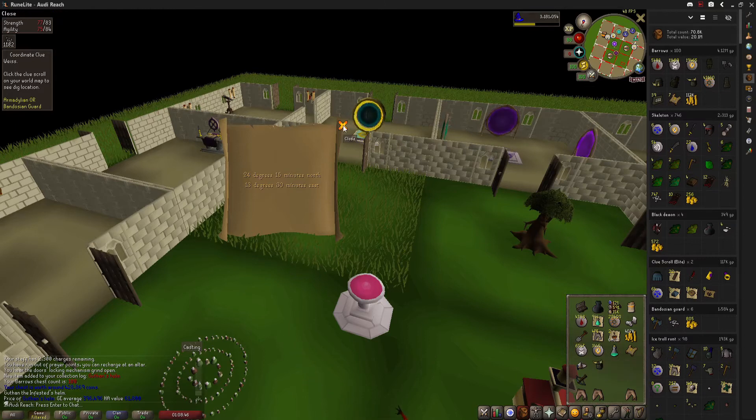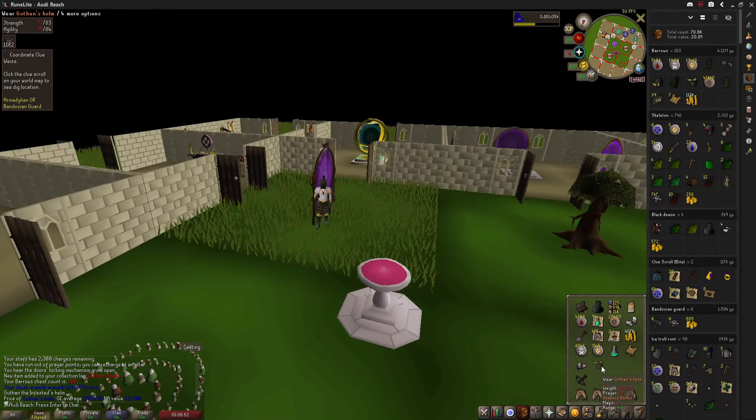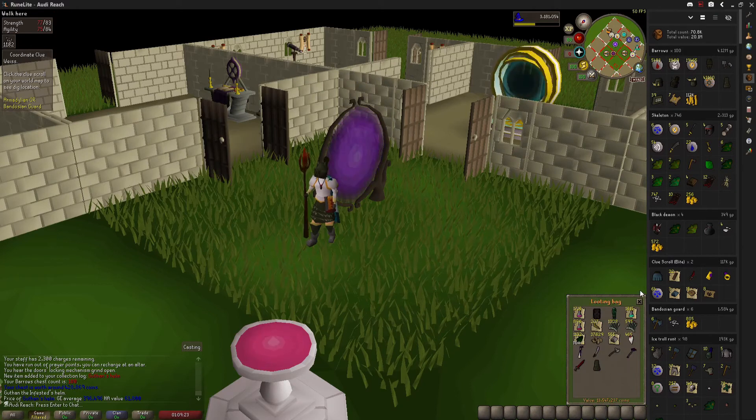The Guthan's helm provides the same defensive bonuses as the Torag's helm, but it also comes with the benefit — when wearing the full set — you actually get a rewarding set effect where you can have a chance to heal. So it's definitely a worthwhile helm worth keeping, especially since we're two out of four. This is our closest Barrows set to complete at the moment, which is needed for the stash unit. I've got plenty of bag space — I can pretty much fit almost every useful Barrows item in there.